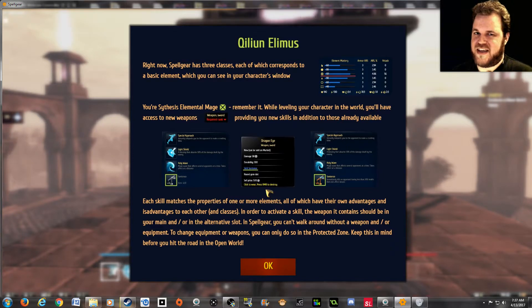I know this is still early access, but could it kill you to put some spellcheck on the things you actually put into your game dialogue? In order to activate a skill, the weapon it contains should be in your main and/or alternative slot. In Spellgear, you can't walk around without a weapon and/or equipment.